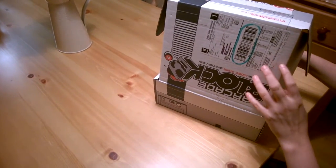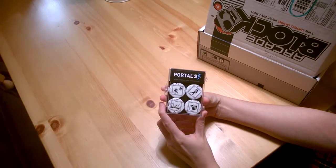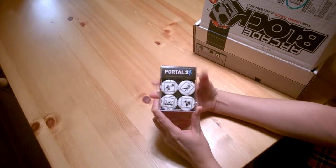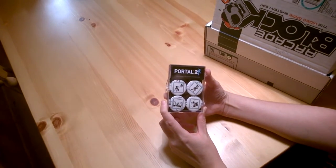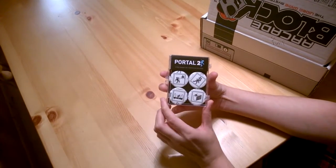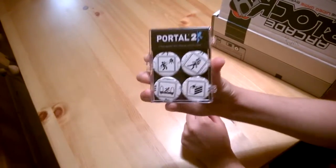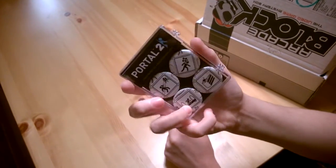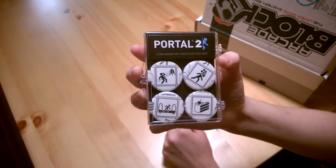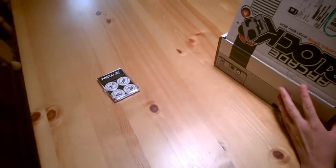First item we have is some Portal 2 fridge magnets — a pack of four. They're really nice actually. Cake — the cake is a lie! So there's four of them, and I quite like Portal, so I'm quite happy with that.